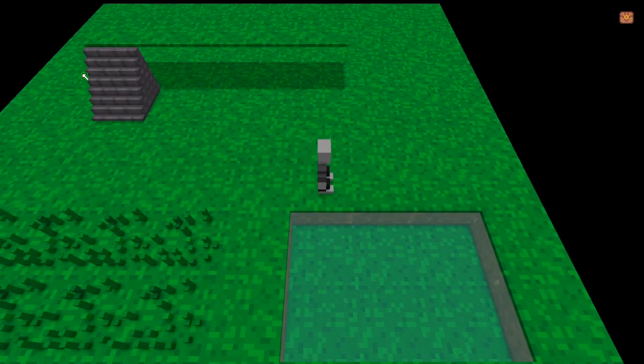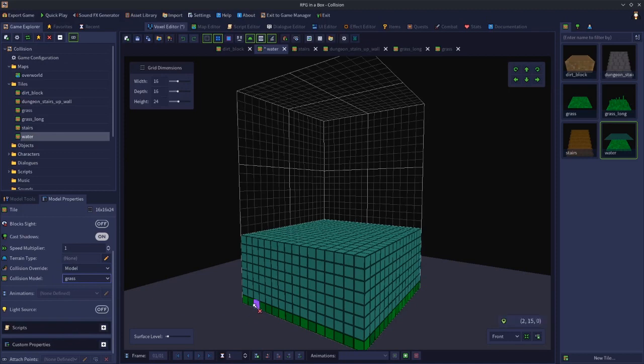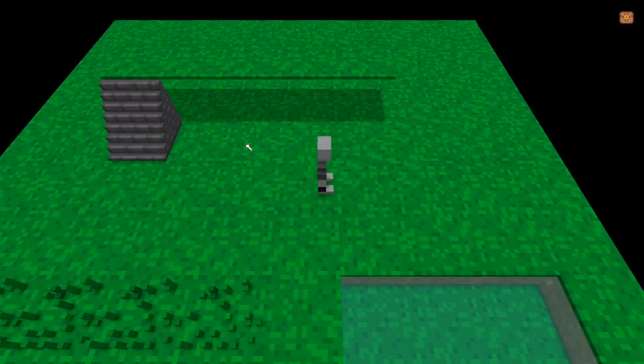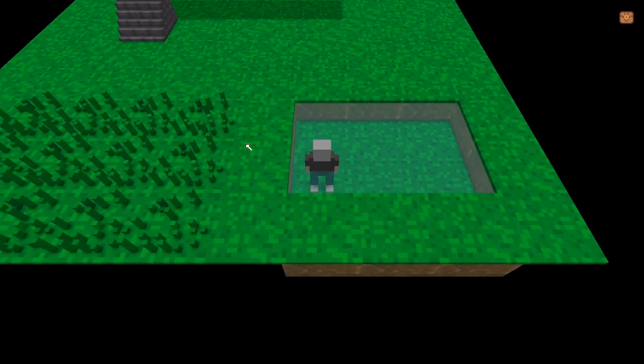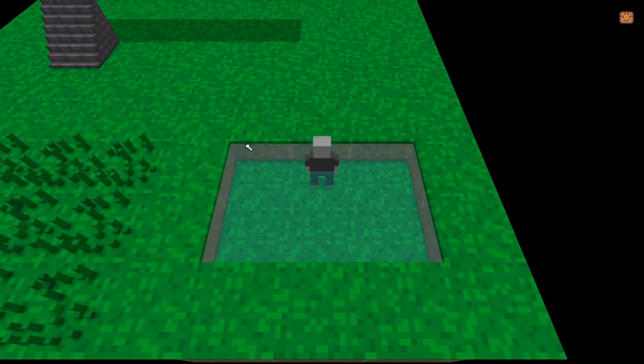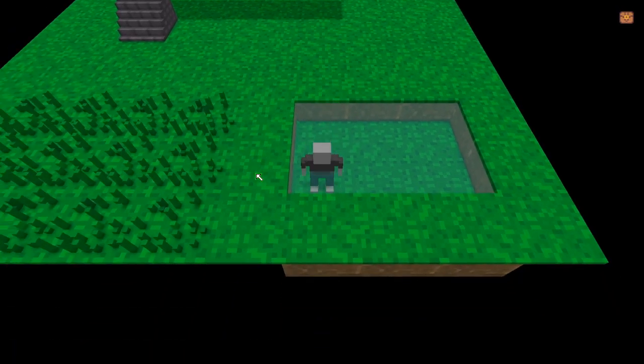Now let's fix the water — it's going to be pretty much the same thing. We go to the collision override, set it to model, and same thing again, I'm going to set it to grass. That way the actual collision of the model is going to be the grass layer. So all of the water above it is going to have no collision. The effect in game is that I now stand on the grass of that tile rather than on the water on top. Because we've set the collision of this whole block to only be the grass collision, that's where the player is now standing — on top of the grass rather than on top of the water.